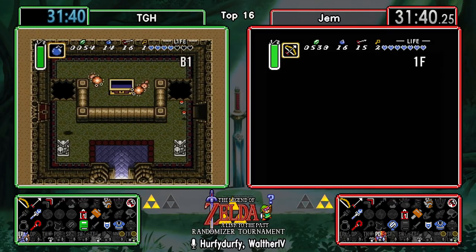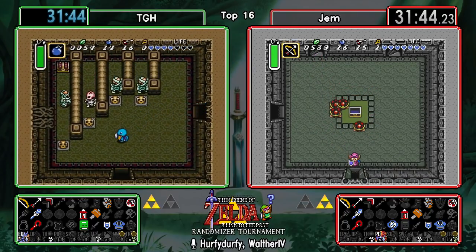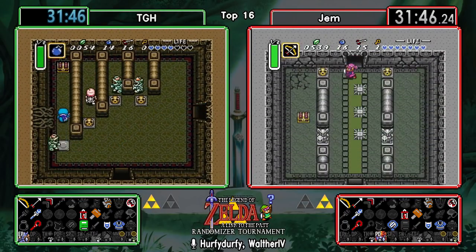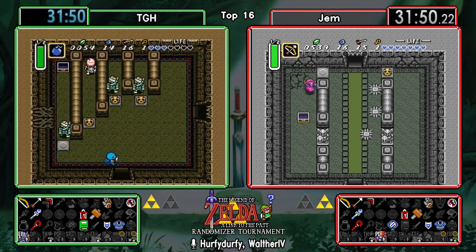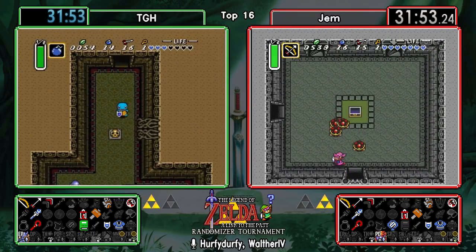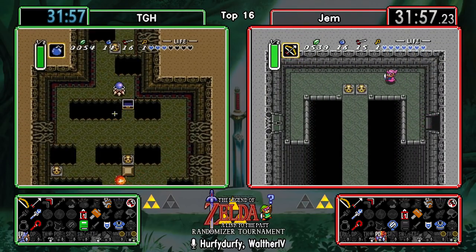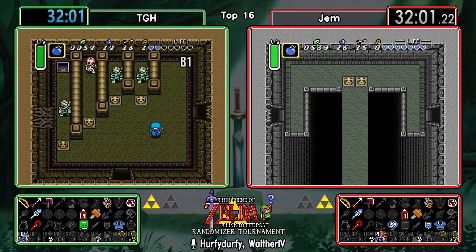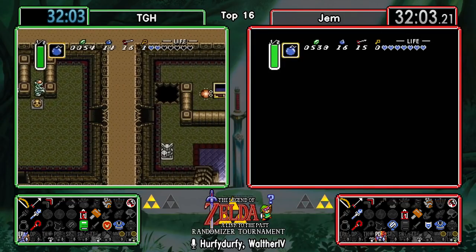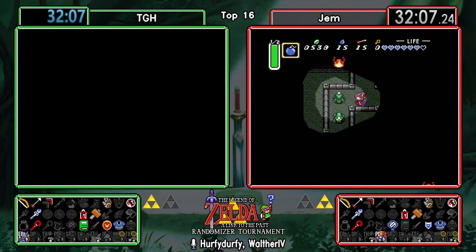Gem picking up two small keys there in the back, so that means harmless hallway does have something - not a small key. Speaking of small keys, that's what TGH is finding so far. Not much in Skull Woods, and there's a shield upgrade - I'm sure he wasn't looking for that. So the last item is in the back, unaccessible at the moment.